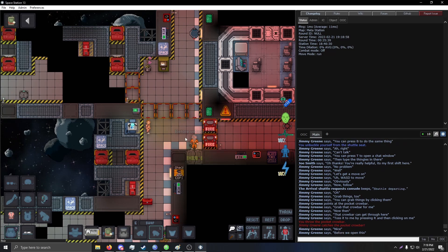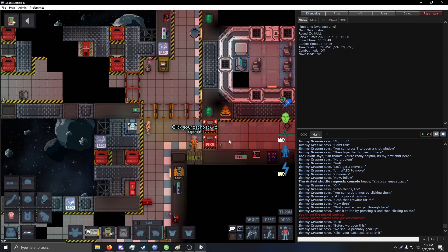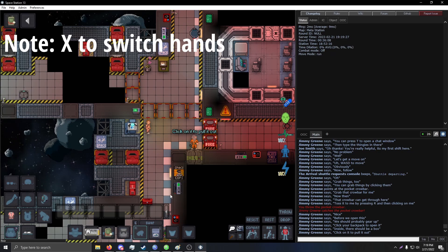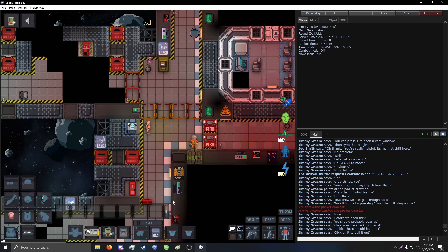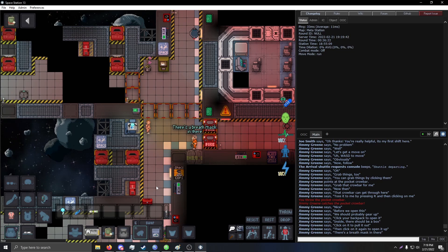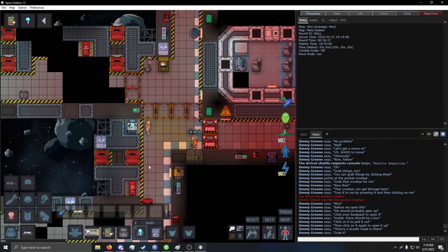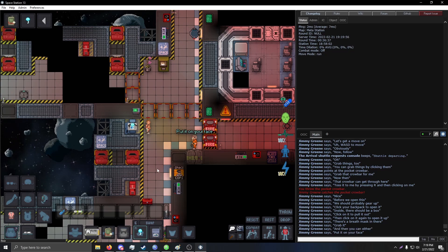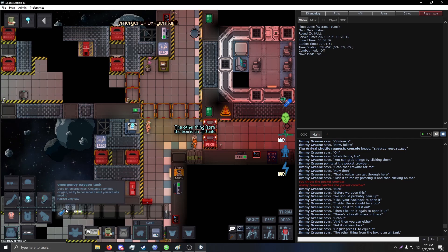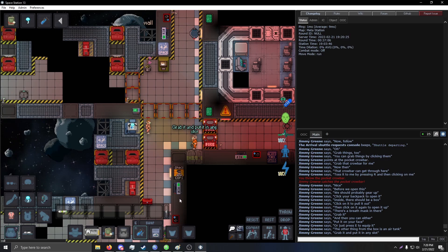Before we open this, we should probably gear up. Click your backpack to open it. Inside there should be a box — click on it to pull it out, then click on it again to open it up. There's a breath mask in there, grab it. And then you can either put it on your face or just press E to equip it. The other thing from the box is an air tank — grab it and put it in any slot.